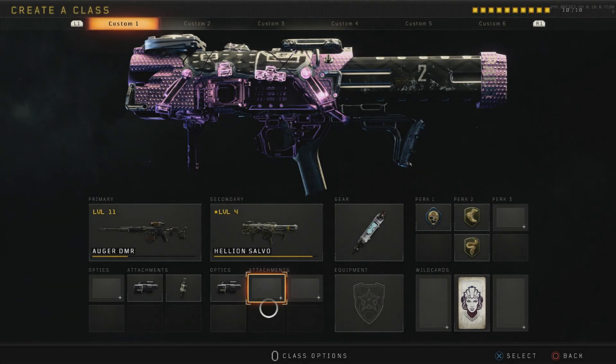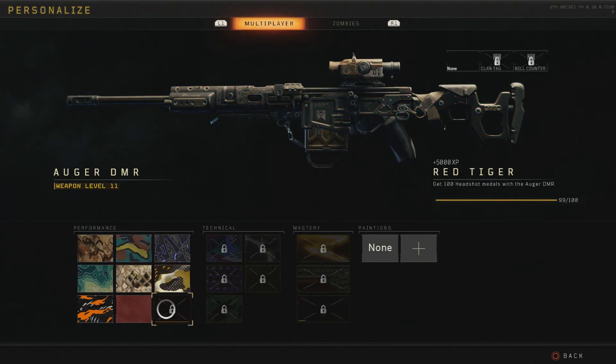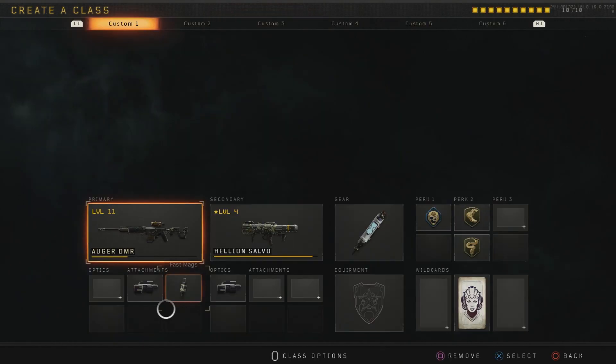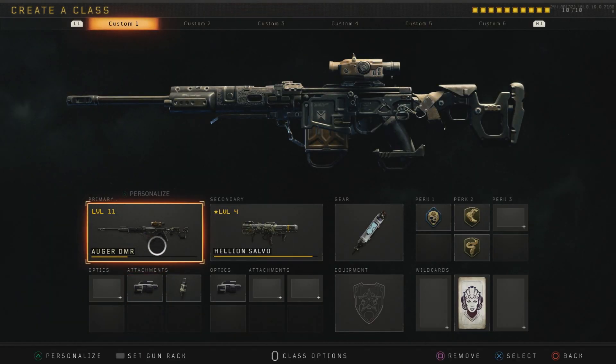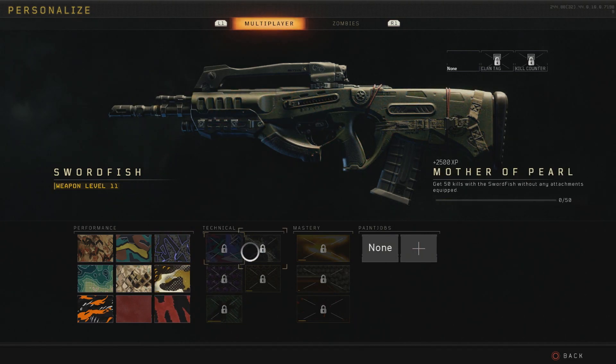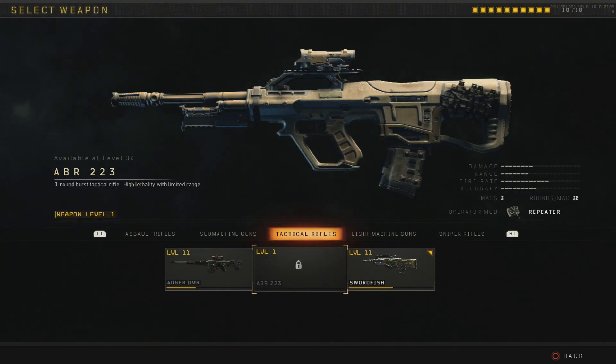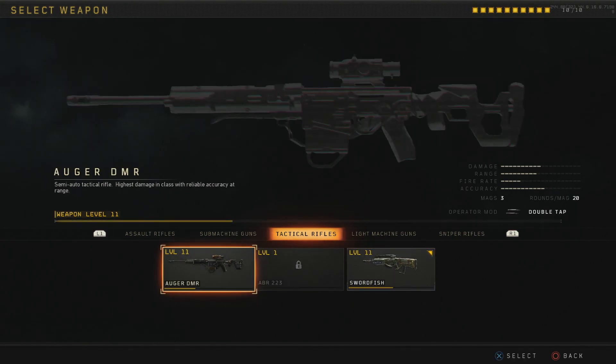So I've already messed up the intro. As you know by the title, we're doing DMRs or tactical rifles. I'm already basically done with the headshots on the DMRs, and I'm already more than done with the Swordfish — I'm on the second set of challenges. So we're just going to include some highlights from these, and the ABR, which I have nothing done with yet — it's still level 1. But we'll get highlights with these and go from there. Hope you guys enjoy this video. Let's get into it.